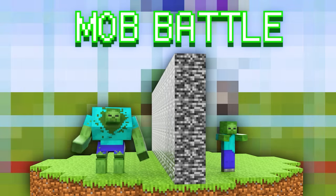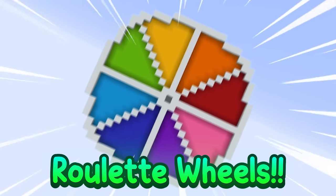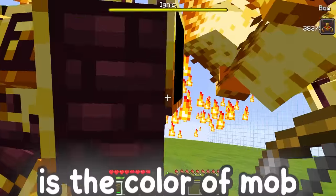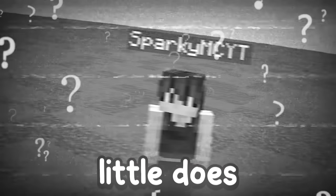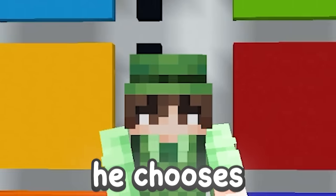Today I'm doing a Minecraft mob battle with my friend, but there's massive roulette wheels! Whatever color you shoot is the color of mob that spawns in. But little does Sparky know that behind my roulette wheel is a cheat sheet, so I can counter the colors he chooses exactly.